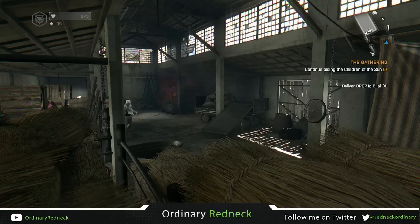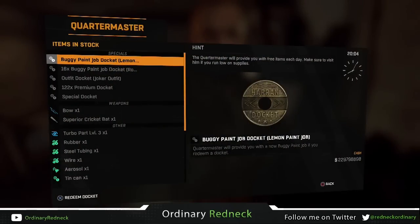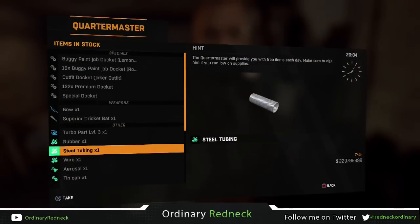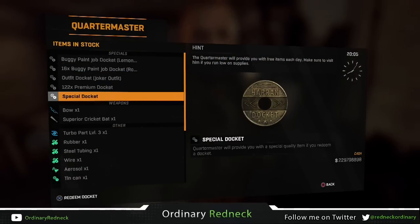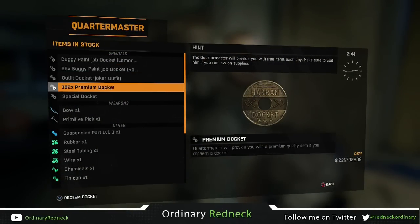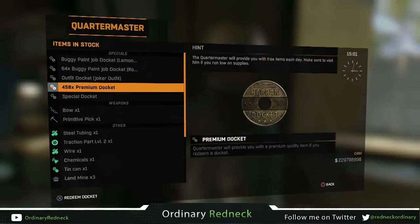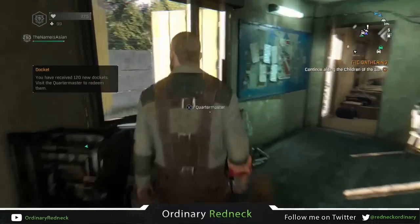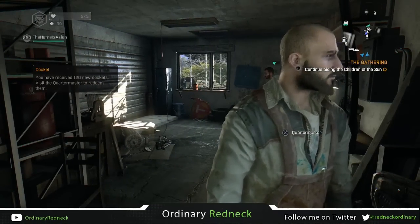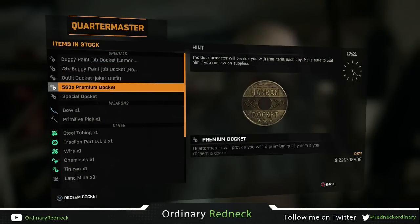As you can tell from the title, this is a how-to on duplicating dockets in Dying Light. This is 100% real and 100% working — not just a couple of dockets here and there, but literally hundreds of dockets. And the best part is this works on all systems: Xbox, PS4, and PC. This glitch is also a solo method, so you don't need anyone's help to do it.